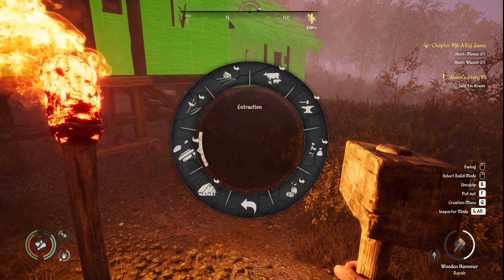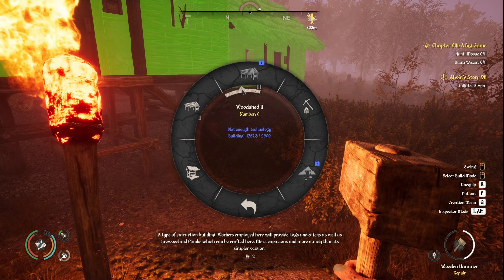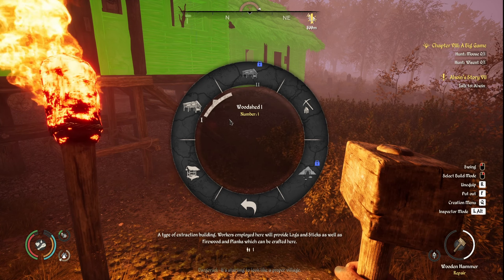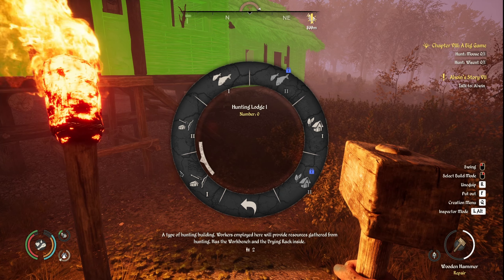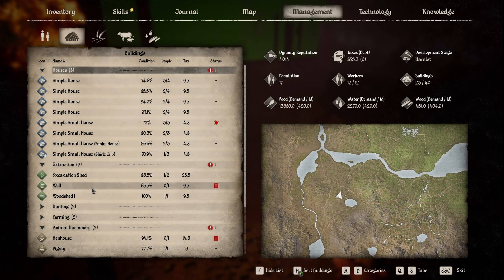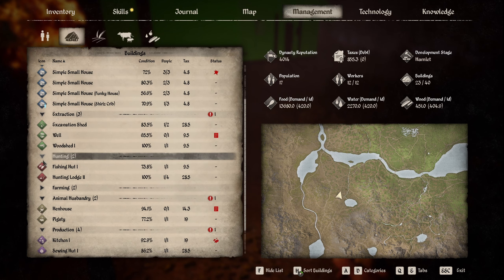According to the wonders of Google, you only need to repair stuff when it drops to red. So even though it says one of the houses is damaged, I don't think it actually is — I think we should be okay.